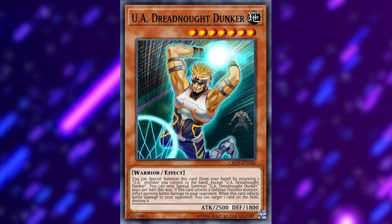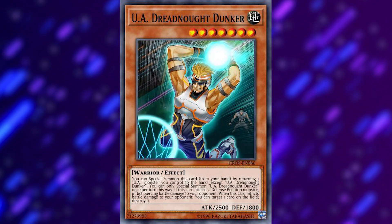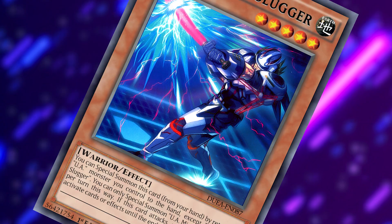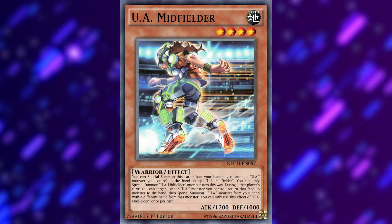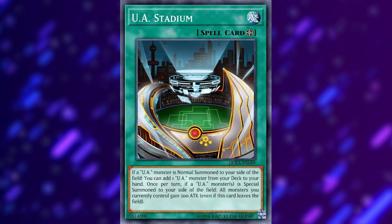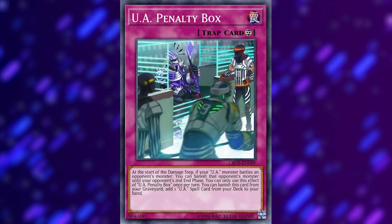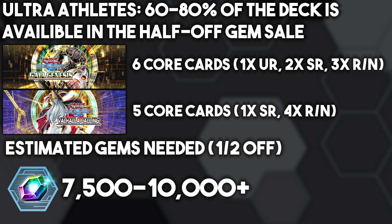Other core cards are monsters that are rares in Gaia Genesis, such as UA Dreadnought Dunker, who can inflict piercing battle damage and destroy a card on the field if he inflicts any battle damage to your opponent. And UA Might Slug, who prevents your opponent from activating cards or effects when he attacks. UA Stadium and Penalty Box are super-rares in Gaia Genesis — Stadium being an archetypal field spell that lets you search the archetype, and Penalty Box which banishes an opponent's monster that battles your UAs and has a search effect for archetypal spell cards while in the graveyard. Around 60-80% of Ultra Athlete decks are available in the half-off gem sale, predominantly Gaia Genesis and Valhalla Calling. It's an okay deck — it lacks protection and sheer firepower, but competent and viable nonetheless.